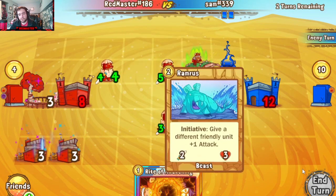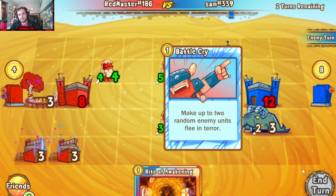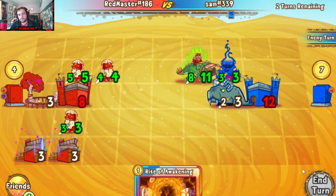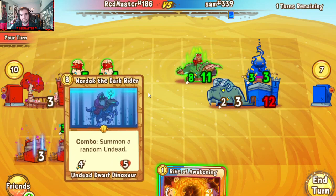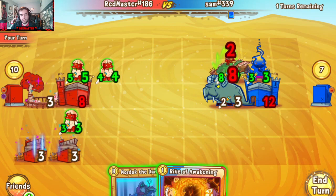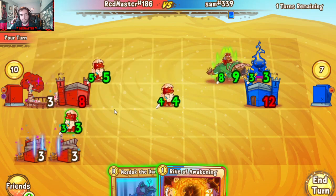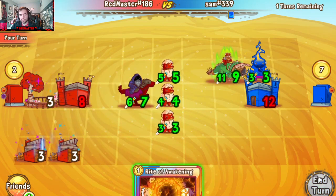Working on a few turns left. Ramris comes out — gives the Flame Prince a bit bigger. We'll take that. He'll just move into block, which is fine — acceptable. Can I draw Fear? No, I do not get the Fear but I do get a big Mordok, which is also good. Brush all these guys up and the Mono Warlock — what am I looking at?